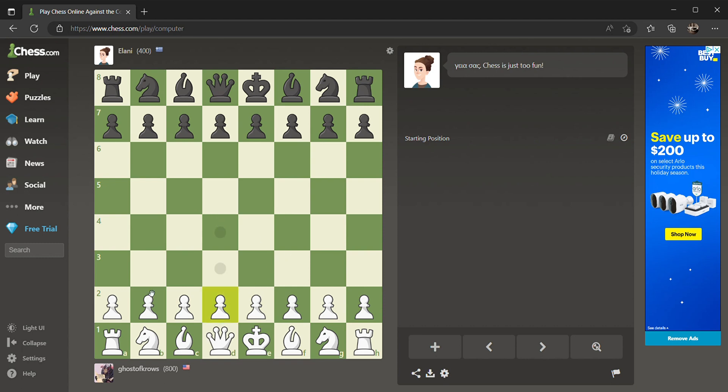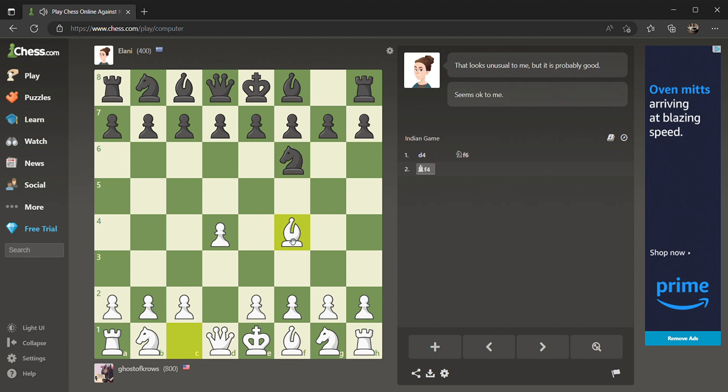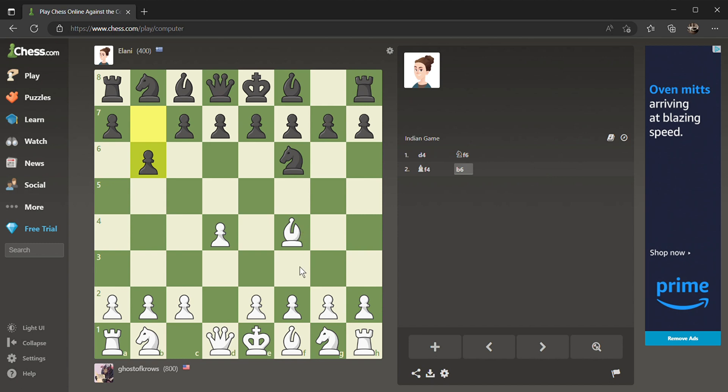It looks like we are starting with the white pieces. White pieces always go first — it gives them an advantage in tempo, and black has to be aware of that. One thing you're going to learn about me is I always play queen-side first. Queen's pawn forward two spaces — e4. My favorite opening is e4, and I play the London, so my next move is going to be bishop to f4.